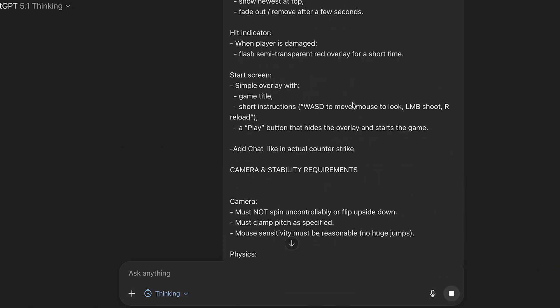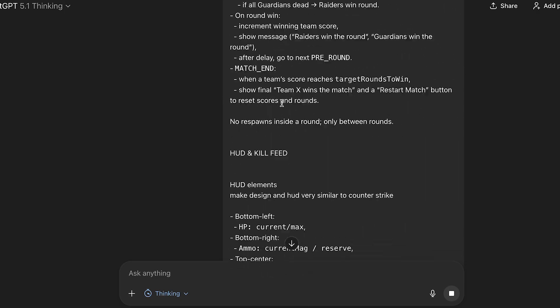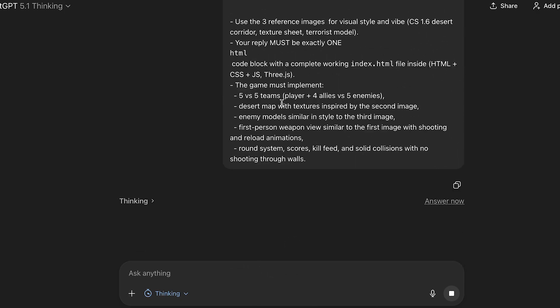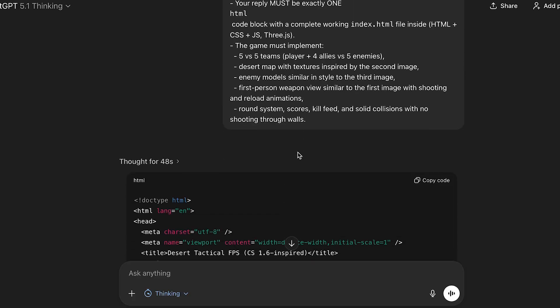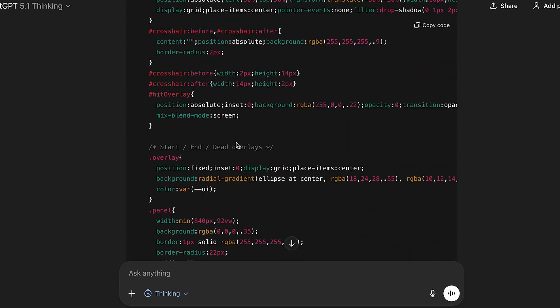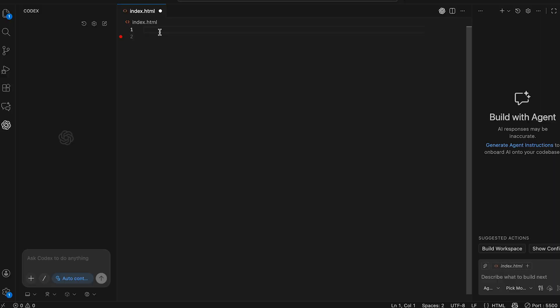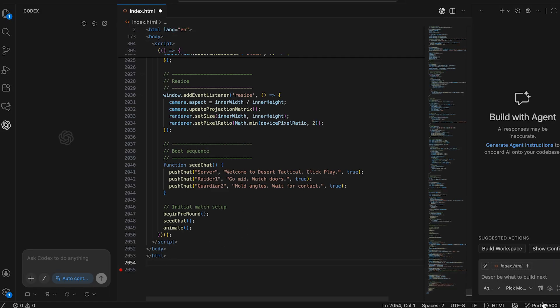So I dropped this huge prompt into ChatGPT — seriously, the biggest prompt I've ever seen — and even added a couple of reference photos. Let's see what ChatGPT cooks up. The code is finally ready. ChatGPT spent almost 10 minutes generating this, and the code is huge. It just keeps going and going. Let's put the code into Visual Studio and see what we get.